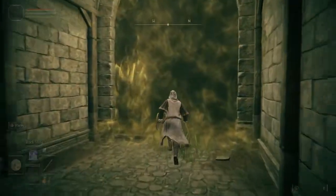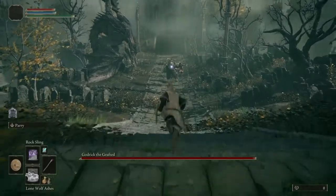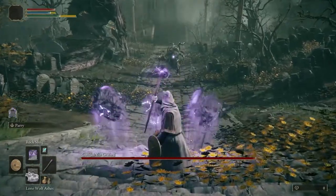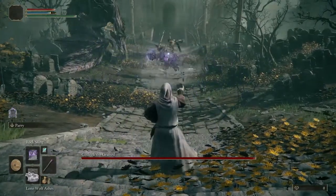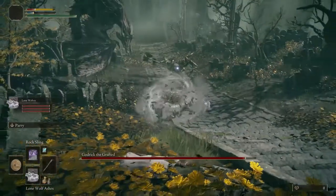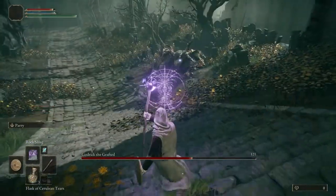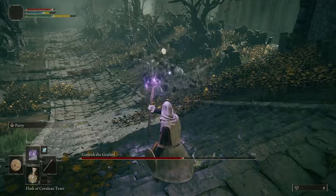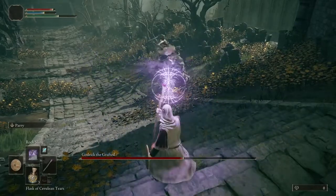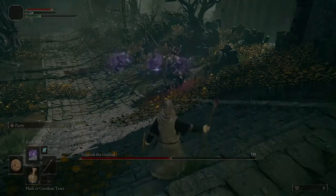Now for the fight with Godrick — it's fairly simple. As soon as you enter the arena, run down the stairs halfway, then get in a cheap shot with Rocksling and use your Lone Wolf Ashes. The pack of wolves will help to distract Godrick while you move around the room hitting him with Rocksling. Be sure to keep your distance and continuously hit him to break his poise. Continue casting even through his second phase animation — this will allow you to easily break his poise during the second phase. At this point you should be able to face tank all the damage; just let the poise damage work its magic.